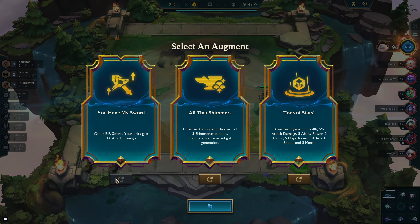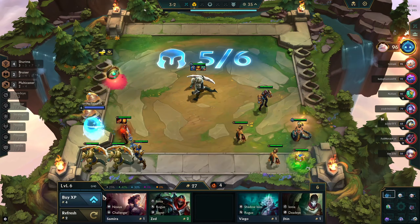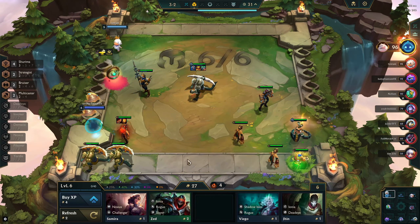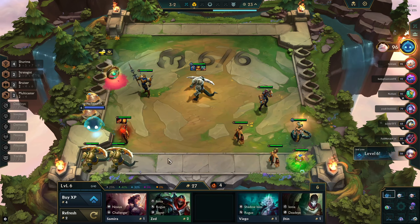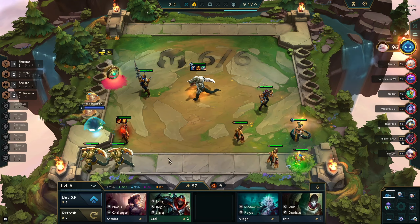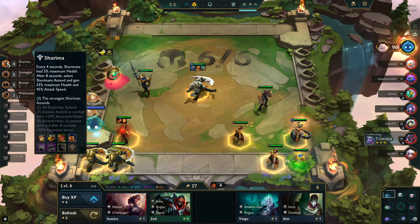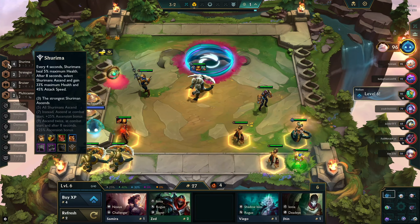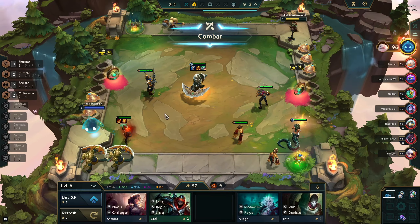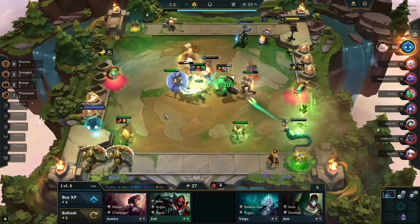This is a gold augment — you really do not want to take an econ augment over a gold augment. You always want to take a combat augment. Especially in this set right now, combat augments are so overbearing. If somebody took Rich Gets Richer here, they're going to struggle because my board's getting giga-juiced with tons of stats. Especially because we're win streaking — we're on a four-streak — we want to do everything we can to promote that win streak.